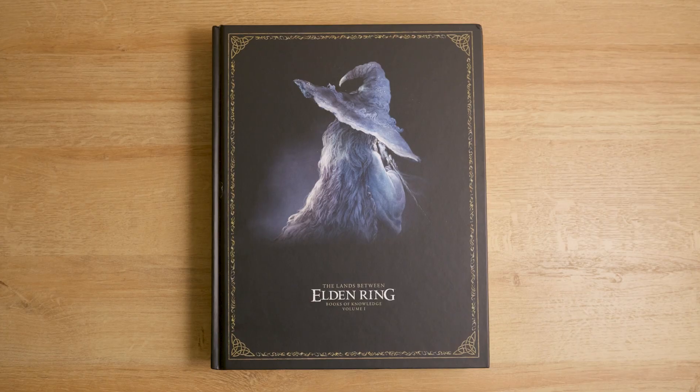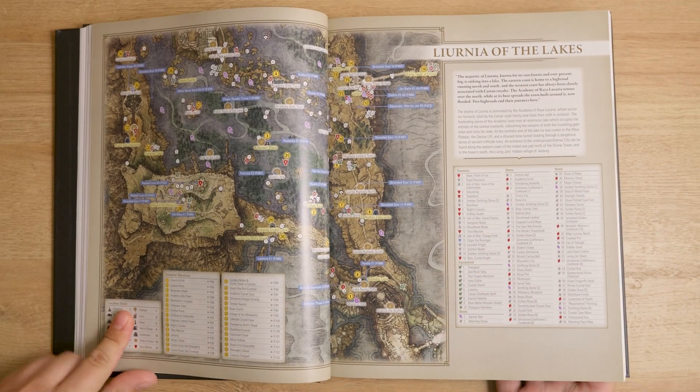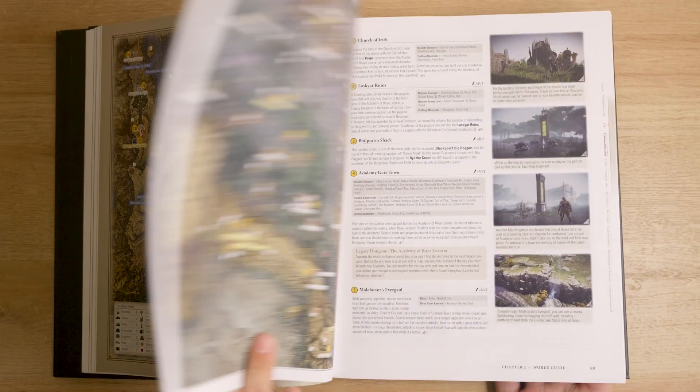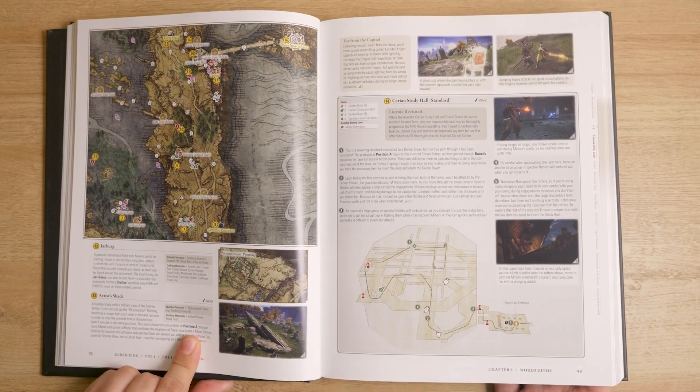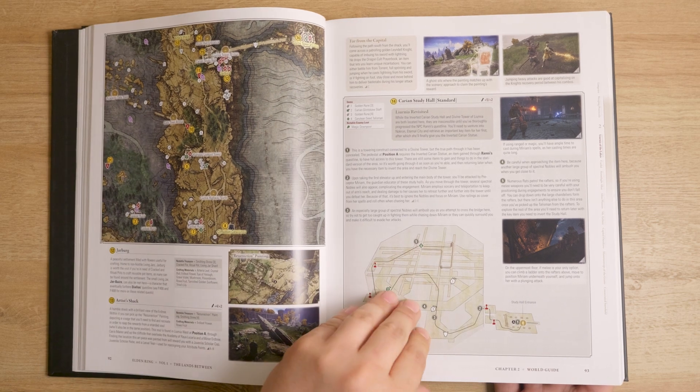I finally got my hands on the collector's edition guide for Elden Ring from Future Press, and these things are amazing. It's no secret that I love Elden Ring, so when I saw these go up for pre-order I didn't hesitate. These are a two-volume set that come with all the details you could want of the Lands Between.